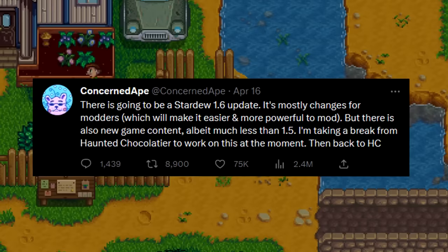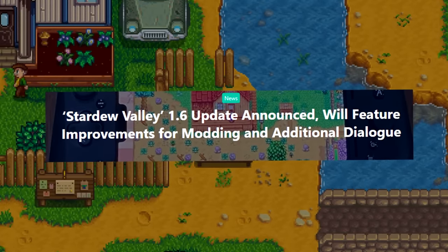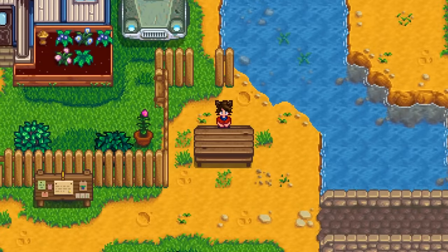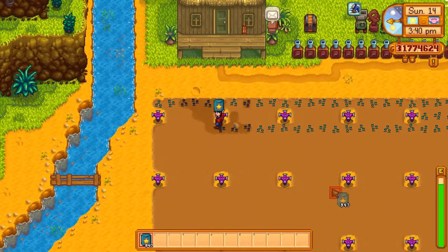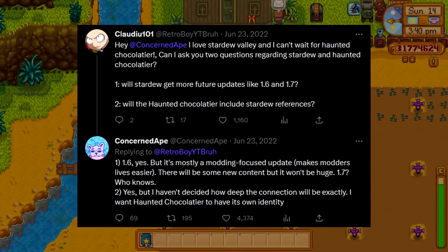Every time ConcernedApe mentions the 1.6 update on Twitter, a lot of people see it as an announcement, so it seems like the word hasn't really gotten out. Version 1.6 is in development, and it was announced as early as June in 2022.